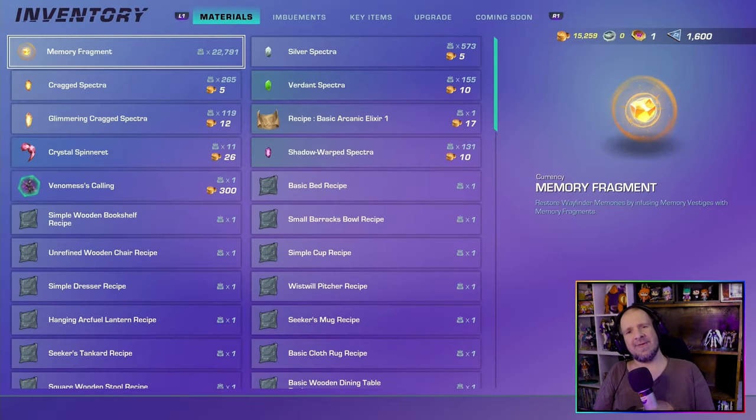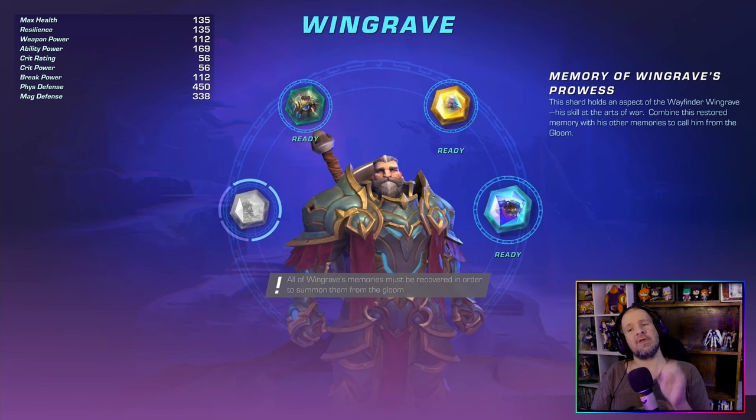The next item is Memory Fragments. You need 2,000 of these, so it might take a little bit, but you can get Memory Fragments by doing pretty much anything — whether you want to do loot zones or head out into open areas, that's up to you. You can find these by doing pretty much any activity.